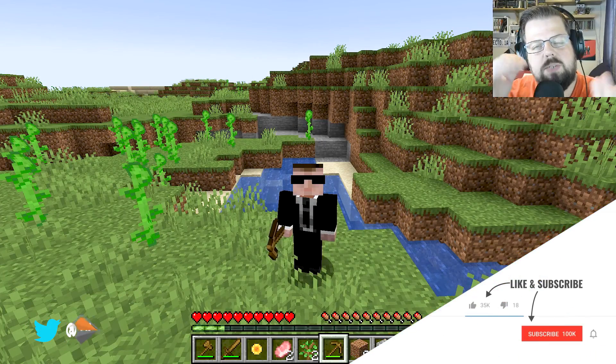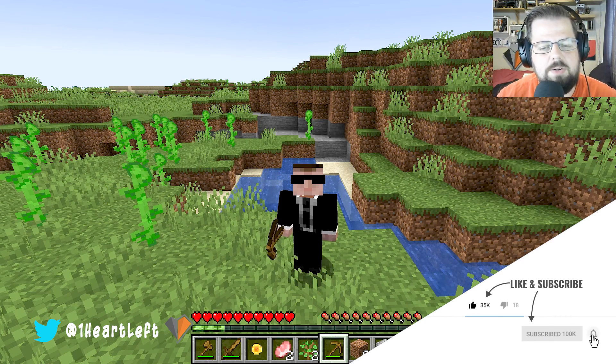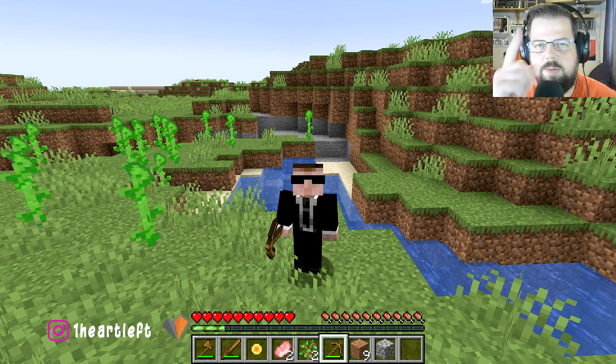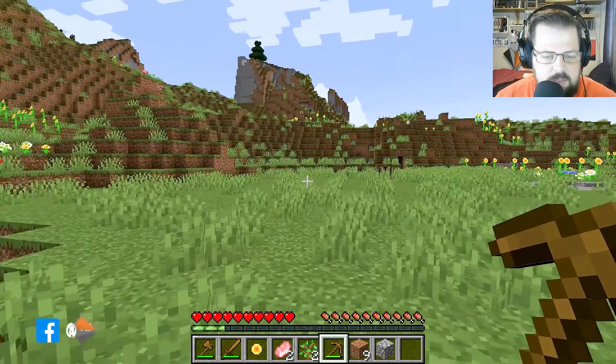Welcome back to another easy Minecraft tutorial on how to get started. We have an axe, a sword, and a pickaxe. Now that we've got a pickaxe, we can mine better stuff and create a better axe, better sword, and better pickaxe. It's as simple as that.